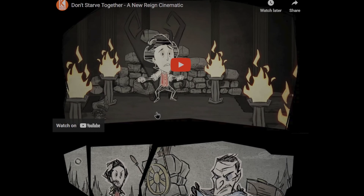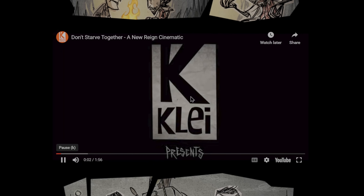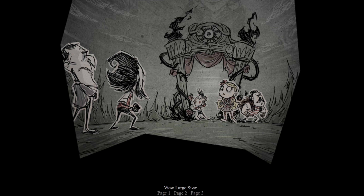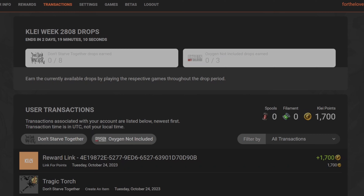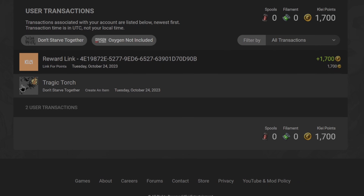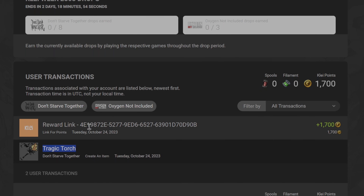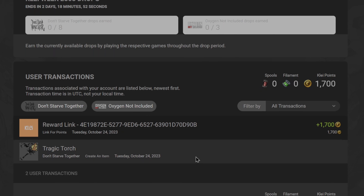Scroll down to the bottom and hey, you made it! After that you're going to get a new rain trailer, get the next set, and make the machine. Once you've gotten past that part you can log into your Klei account. You can see here you have the Tragic Torch. As long as you link this account to the one you're playing on, you'll have the Tragic Torch, and from there you can move forward and get the Metheus puzzle solved.